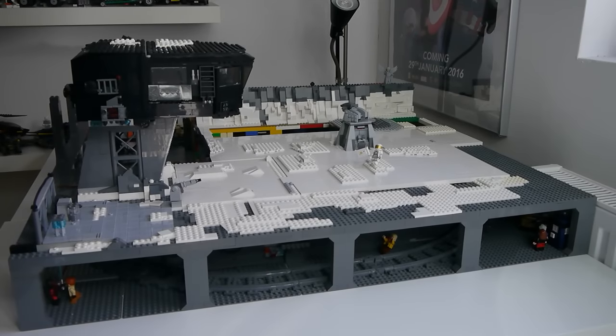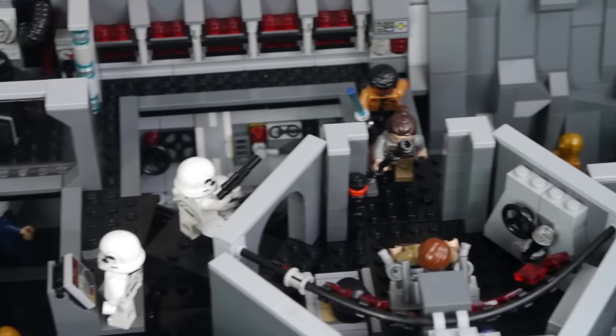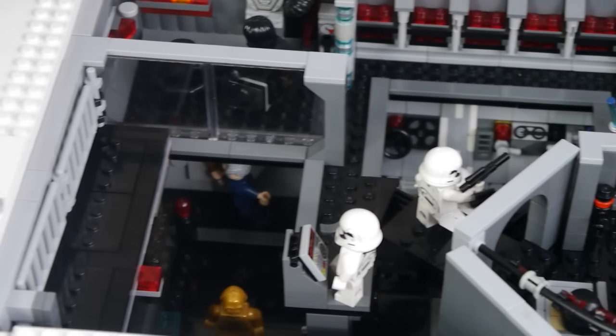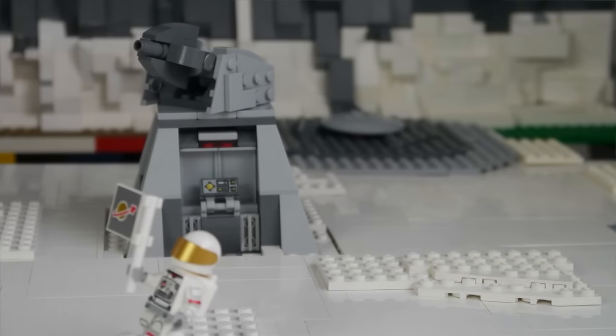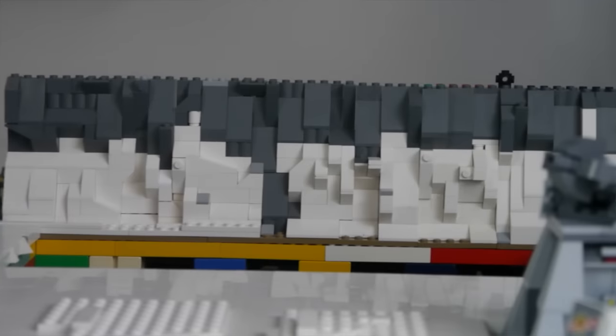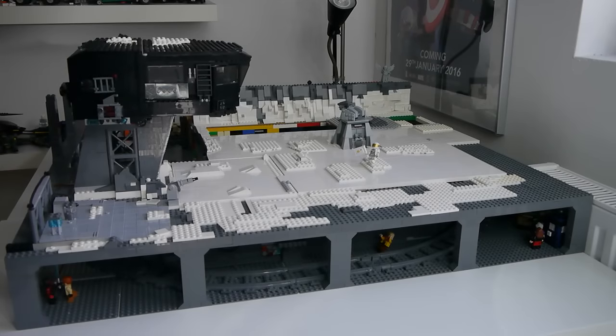So that's it for this update on Starkiller Base. Overall I'm very happy with the progress and extremely happy with the inside — I think it turned out extremely well and looks very accurate. It is quite hard to capture on camera as there are fairly small gaps where I can put the camera in and no way for me to get the tripod there, so some of it is slightly unstable, but hopefully I managed to capture it quite well. I'm also happy with the cannon — the mounting is okay but maybe needs a little bit of work, and hopefully it will look better with the trees on top when it's all finished.